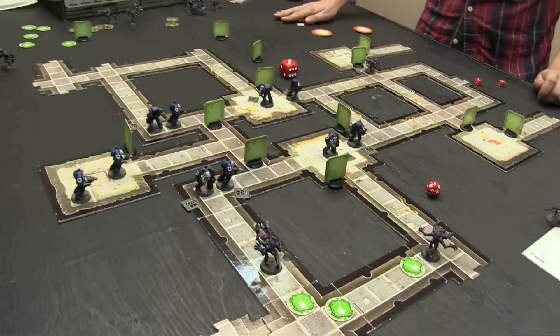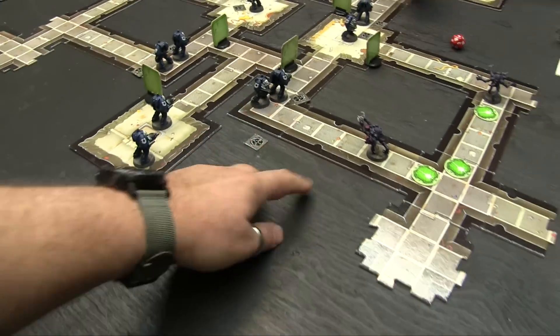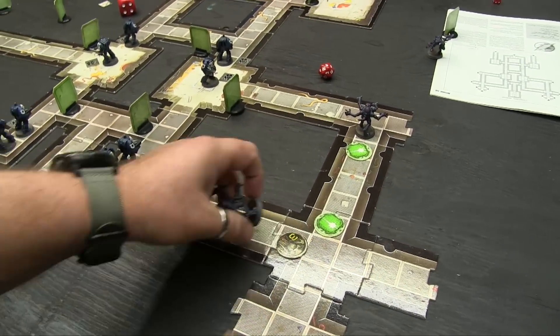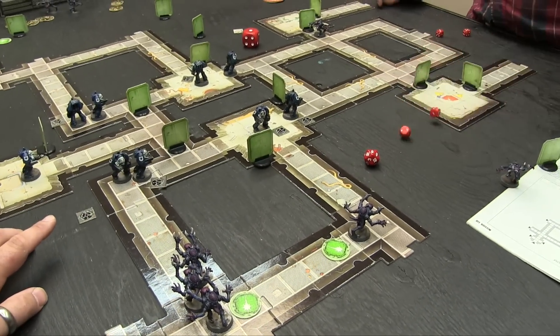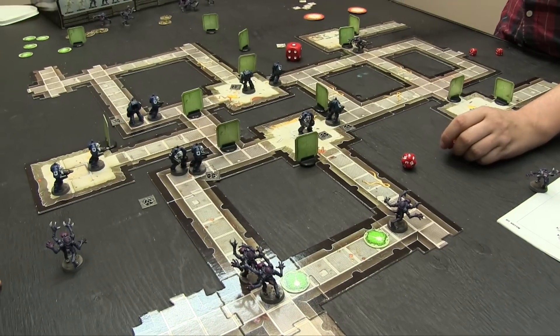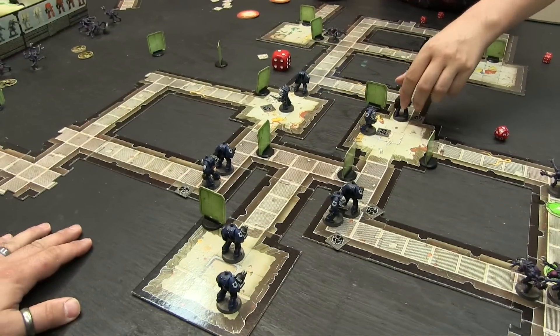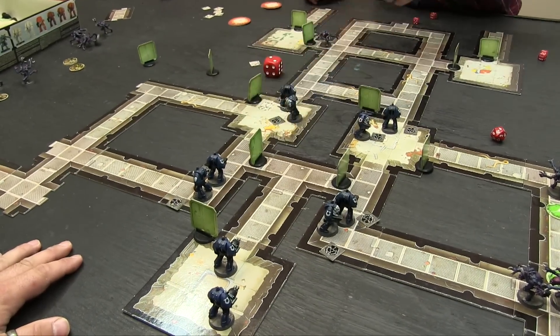Turn six back to Marines. Grabbing CPs. First unit goes down and shoots — converts kill into three Gene Stealers. Shot two nope, three nope, four — gets him on four. Can't reach any more, so going five, six and overwatch. Keeping heat on.